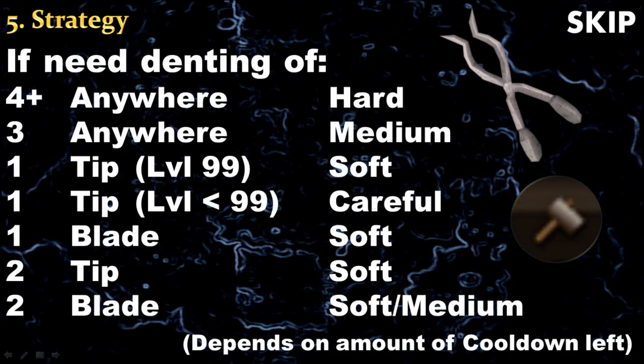The strategy while smithing the sword is quite simple. When you need to increase the number by 4 or more anywhere, use the hard option. When it's by 3, use the medium option. When it's the tip of the sword and you are level 99 and only need to increase it by 1, use the soft option because you are sure to only hit 1 or 0, so you won't break the sword. However, if you are not level 99, you will have to use the careful option to be 100% sure you will not break the sword and lose all your experience.